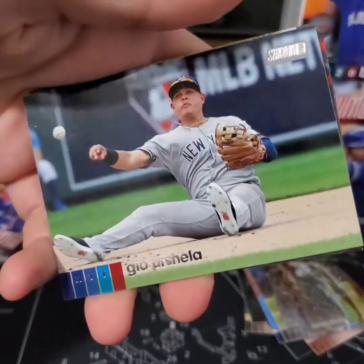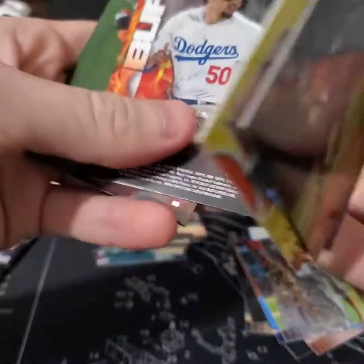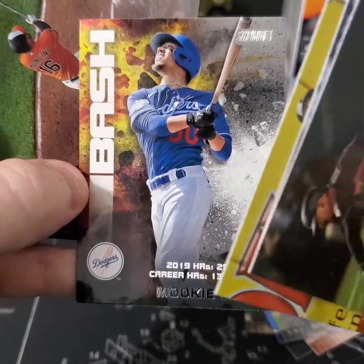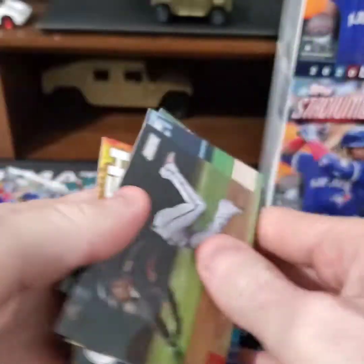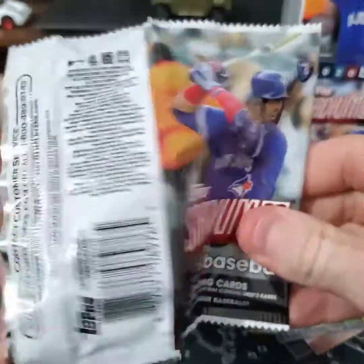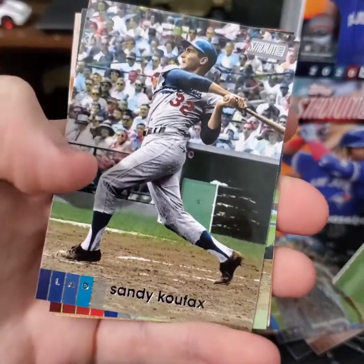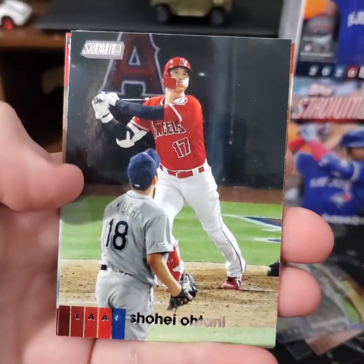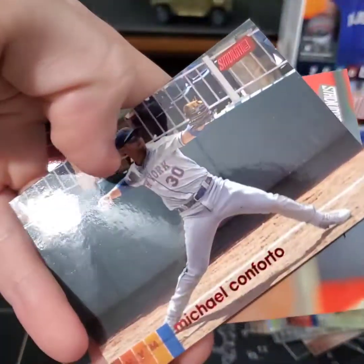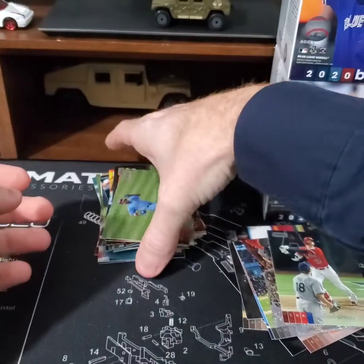Escobar, Escobar, Urshela, Austin Hayes. Mookie Betts Bash and Trey Mancini. McCutchen, Sandy Koufax, Shohei Otani, Michael Conforto red foil, Ketel Marte. Alright, moving on to box number two.